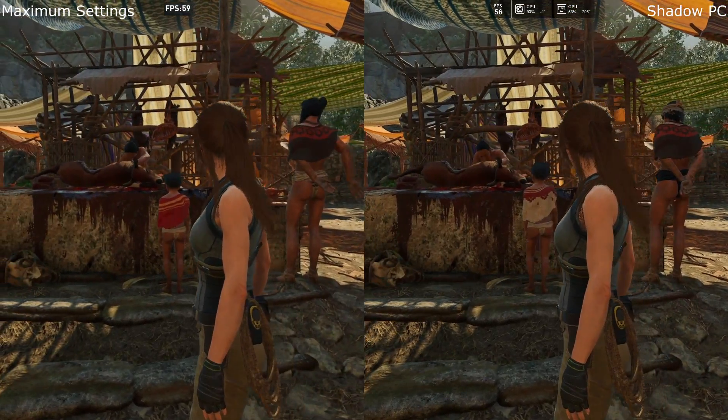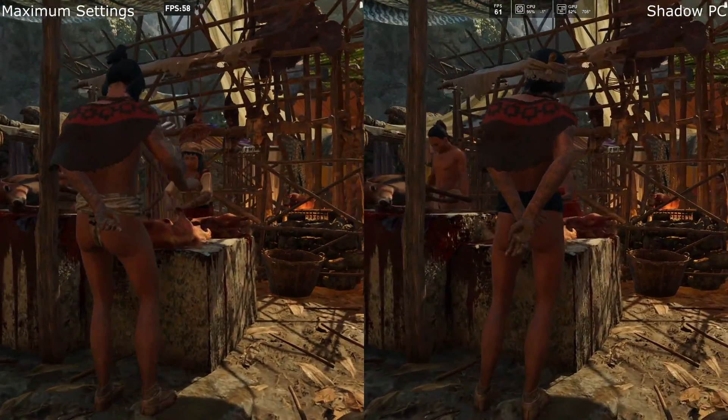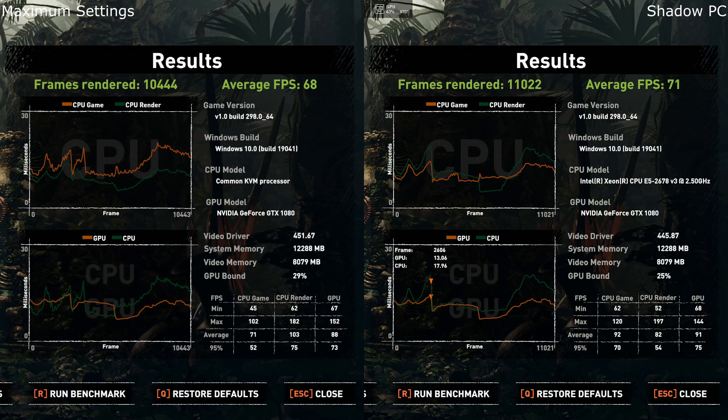All in all both looking very good. In the slower scenes it looks very clear on both, so it comes down to the scores. Looking at the final benchmarks, there are only three frames per second in it, with Maximum Settings having the slightly lower amount and also fewer frames rendered. Same game version and Windows builds — it's just the CPU making the difference. For some reason Maximum Settings is only recognized as a common KVM processor when they state it's a Ryzen. The minimum FPS does go quite low on Maximum Settings versus Shadow PC.